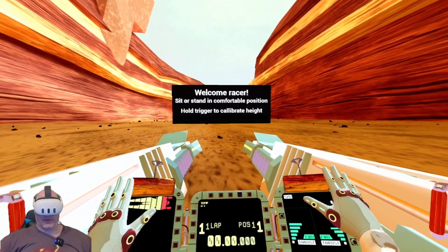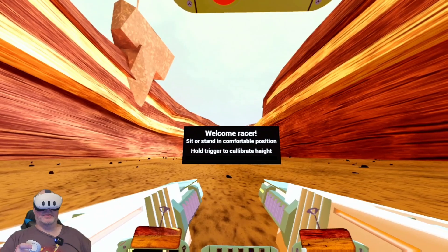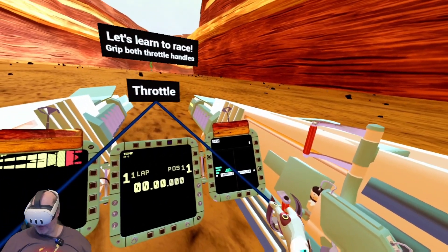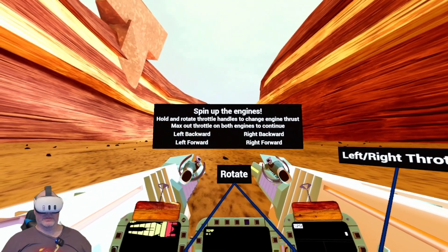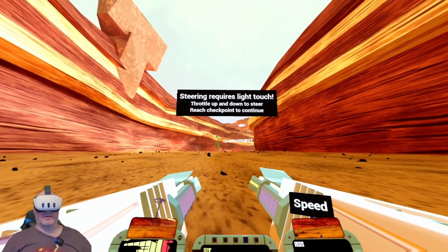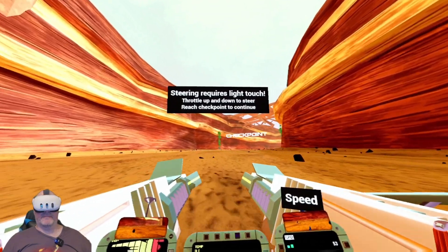We're going to hold the trigger to calibrate our height — that should be good. These are our throttles: that'll be forward, that'll be backward.